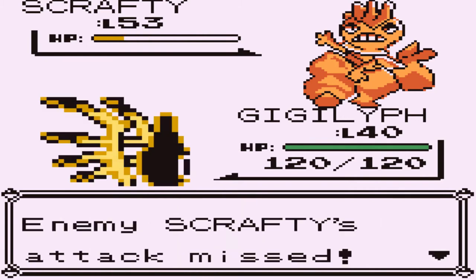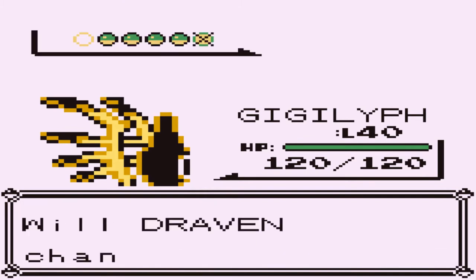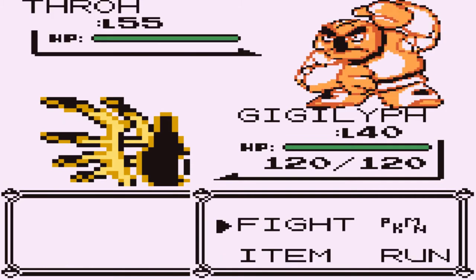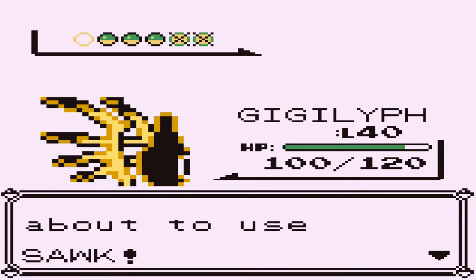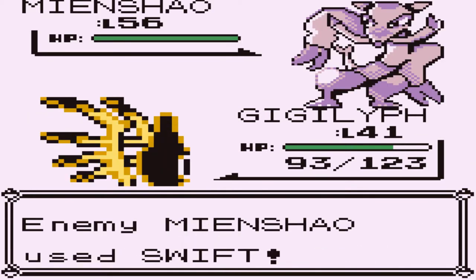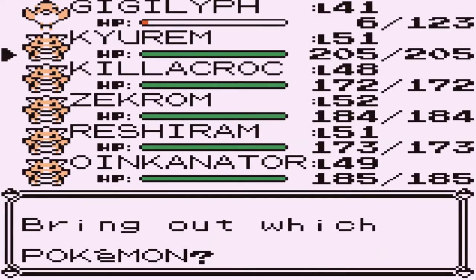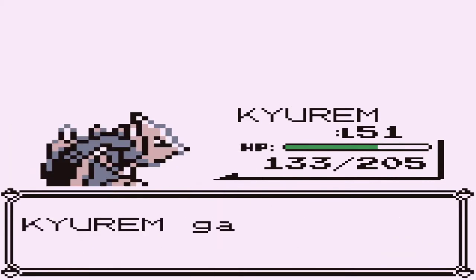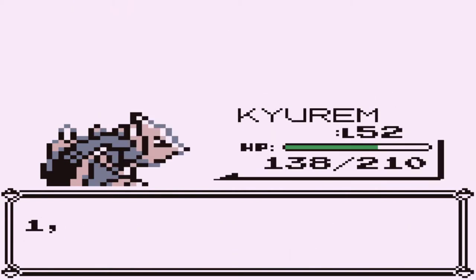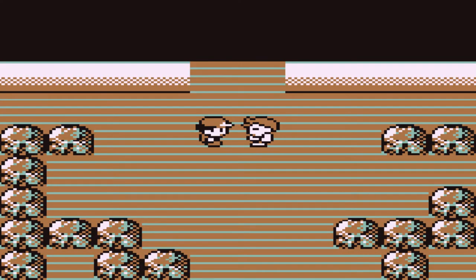We defeated Scrafty with just a Fly attack, and he's gonna be coming out with a Throh right here. Good thing is I did teach Gigalip Psychic attack, so we're going to continue on with Psychic — and there we go, level 41. Mienshao is another Pokemon we have to be worried about because it is super strong. With six HP left, let's go with Curum and use an Ice Beam attack for the win. Curum grows to level 52 and is learning Dragon Claw, so we'll take away Dragon Rage. We have defeated Bruno.